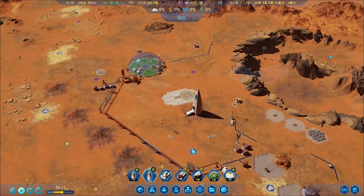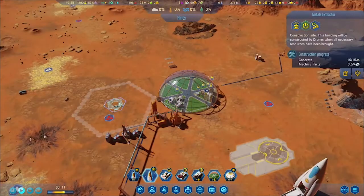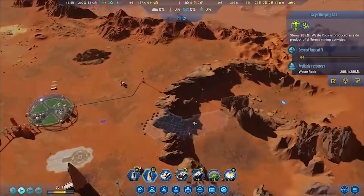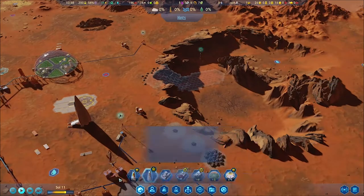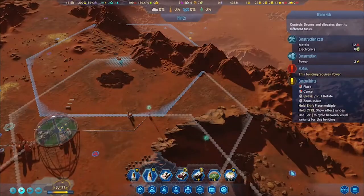I don't want my first colony to have deaths in it. I can imagine if your first mission had candidates that could potentially die — that kind of looks bad. You wouldn't want to have another mission right after that.